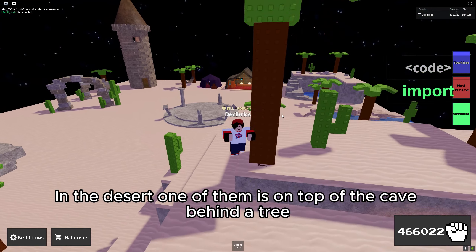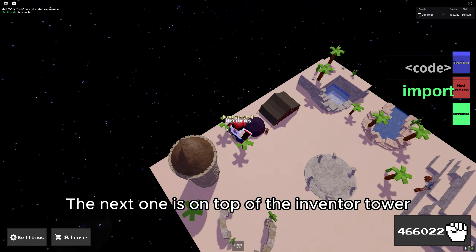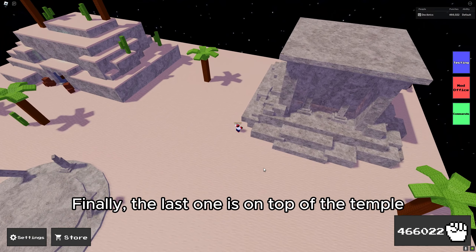In the desert, one of them is on top of the cave behind a tree, the next one is on top of the inventor tower, and finally the last one is on top of the temple.